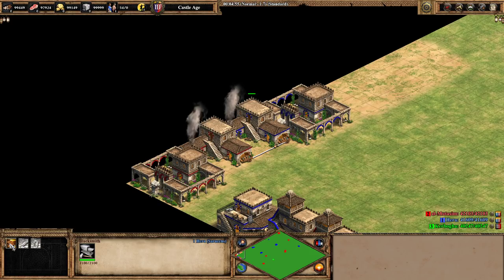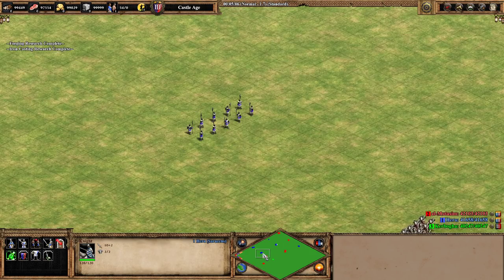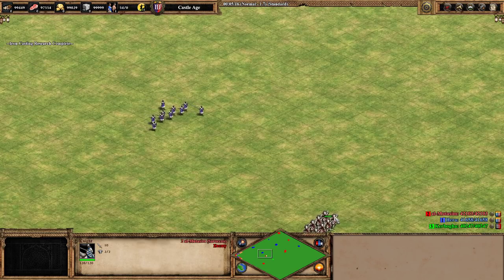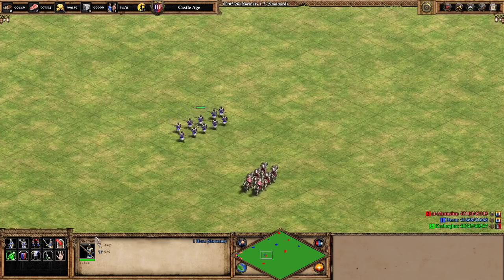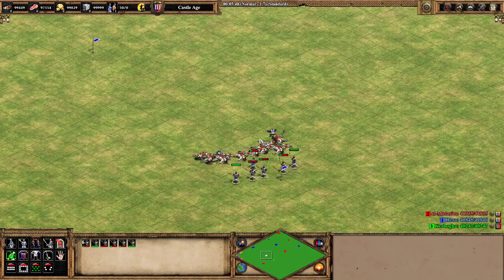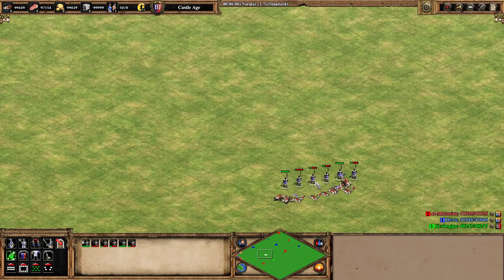Now let's pick up both attack upgrades — Forging and Iron Casting — giving pikemen plus two attack and knights plus two attack. Let's run the same pikemen test first before moving to the knights. The only variable change here is the plus two attack on the pikemen. And the result is eerily similar — we got a very similar outcome with a couple of pikemen on critical HP, in fact even a fourth one very low, in exchange for having two damaged ones in the other scenario. We should have expected to win by more.